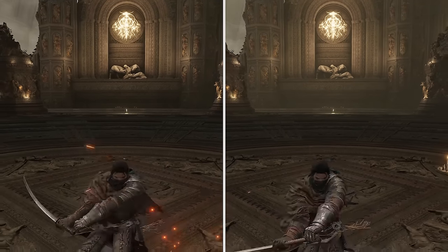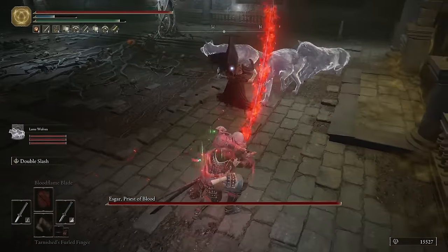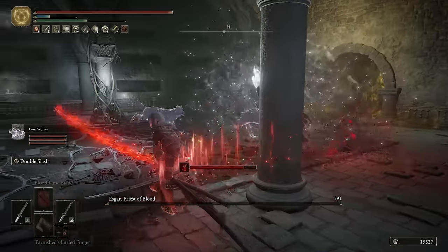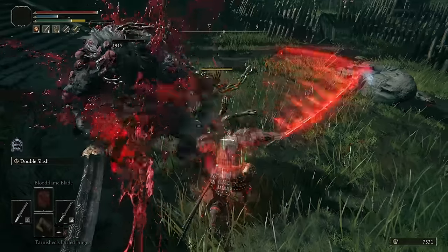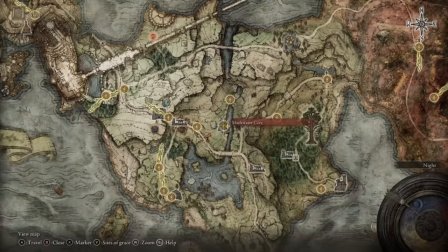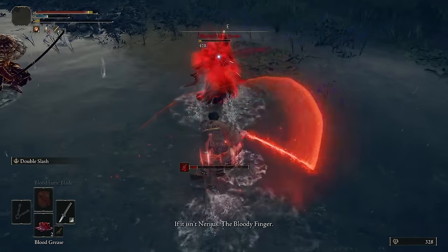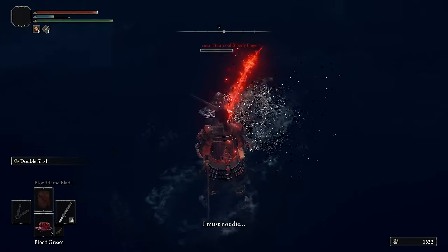Despite its long range, the Nakiba attacks at the same speed as the Uchi Katana, which is great. Overall it is an incredible katana ideal for any status effect build, especially bleed, since it comes with passive hemorrhage buildup like most katanas. You can obtain the Nakiba after completing the Bloody Finger Hunter Yura questline, however this might take some time. To obtain it from the very beginning, head to the Mercwater Cave in Limgrave where you will get invaded by a red spirit. Yura will appear to aid you, then head north to find and defeat him to obtain the Nakiba.